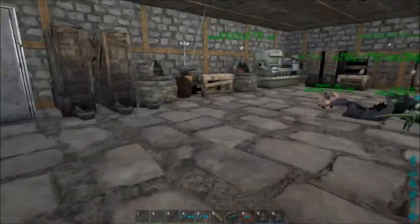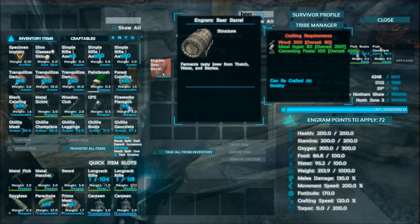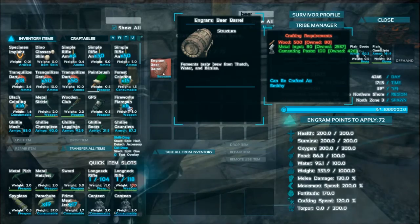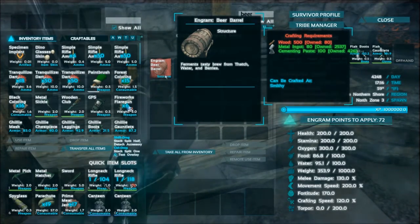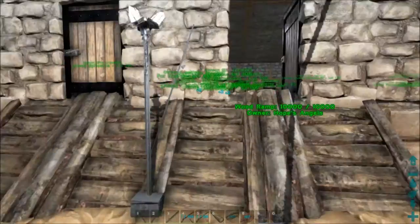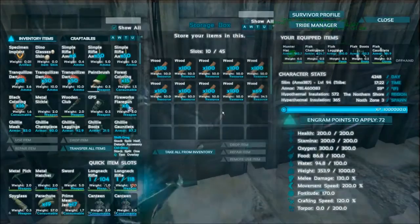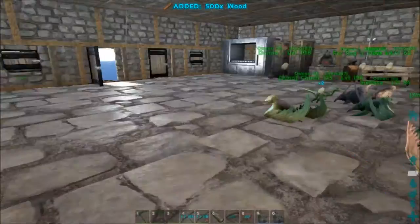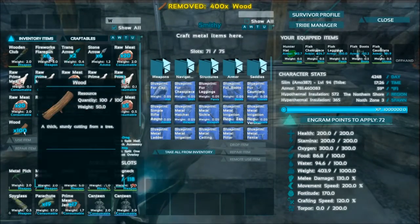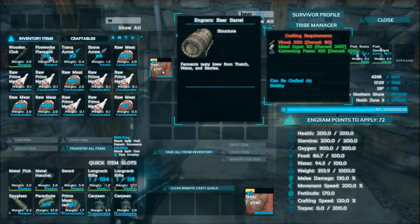I lost my way — I've been taken out by the wind, hitting a building. I'm gonna head inside and take a look at what it takes. Okay — this looks like 500 wood, 80 metal ingots, and 100 cementing paste. I've got all that stuff, so we'll come back once it's ready. Should I put it up on the roof or down here so it's easier to get to? Down here. I've already got the wood — I thought I might not.